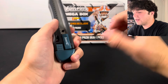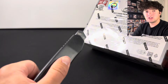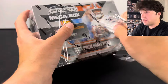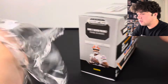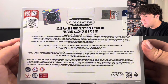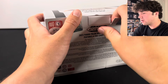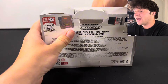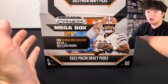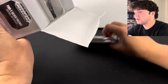Let's go ahead and get right into this box. It's also storming at our house right now, so if you hear any thunder in the background, that's what that would be. You do get two silver Prisms as well. You can also have numbered inserts from this product, and you get 18 red ice or red flash Prisms.